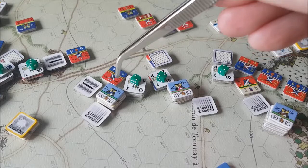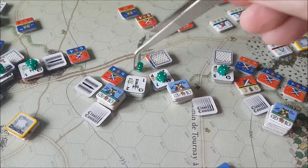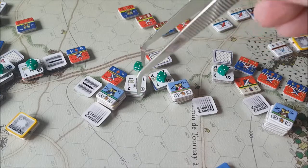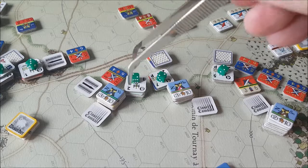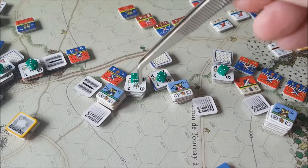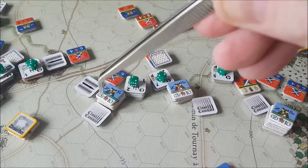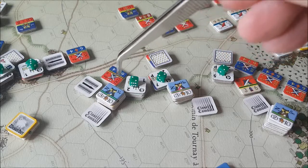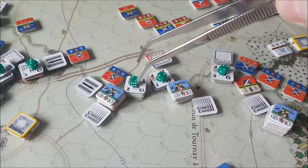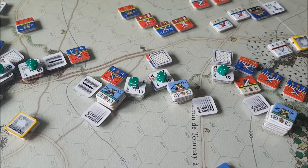Now we do this close combat here. Because of the redoubt rule, this cavalry cannot attack these units. So the close combat will be between the cavalry and this unit. These guys can defensive fire from the redoubt — they're in general order so they can fire with three strength points at two adjacent hexes. They will fire their 8-pounders and two of their infantry strength points and add that to this unit's defensive fire.